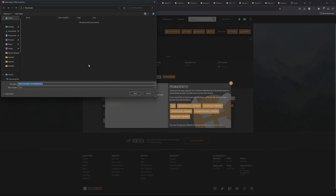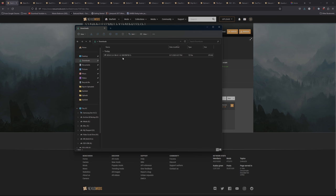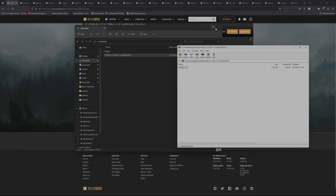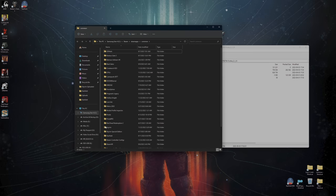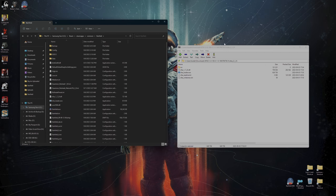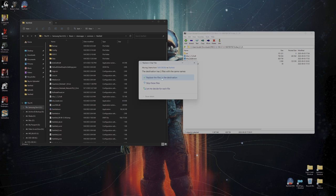Manually download SFSE. It'll go to your Downloads folder. Open up the zip file. What they're talking about is the DLL and the EXE. Open your Starfield folder — for Steam it's Steam, SteamApps, Common, Starfield. I have a shortcut to the Common folder in my Steam library; I suggest you do the same. Highlight the files with Control-click, then drag them into the Starfield folder. It'll say Replace Files if you've already had it installed. Now that SFSE is done, we're going to install Mod Organizer 2.